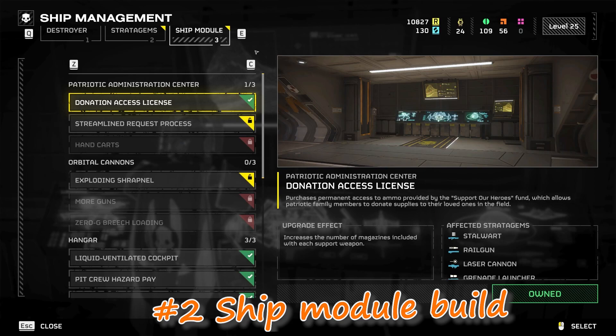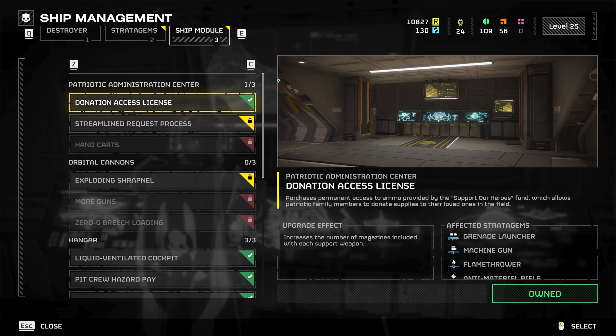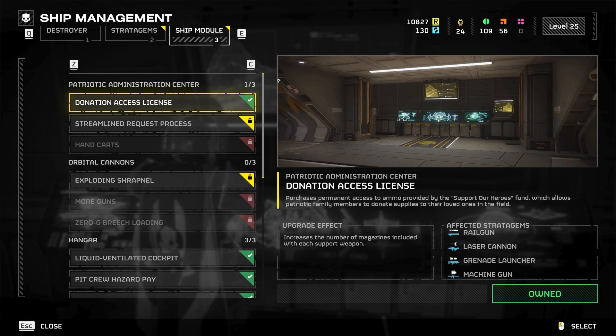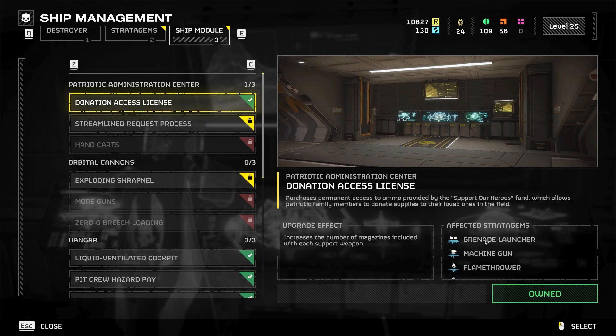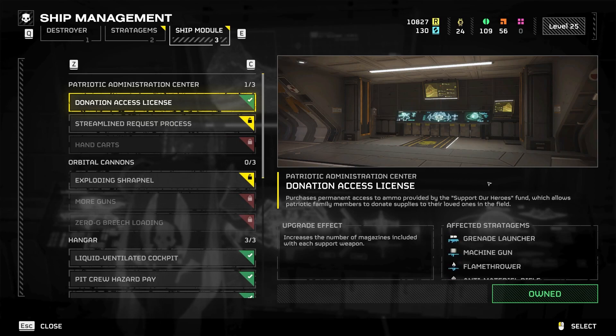Next thing you want to do is start planning your ship modules. These things are going to benefit you the most when you're out in the field, and there are some that even I don't have that I'm grinding hard to get. But the first one is definitely going to be donation access license. It just allows your weapon stratagems to come in immediately with full magazines instead of being at half magazines. It's just an overall win to have.